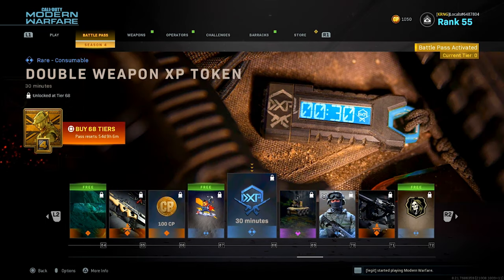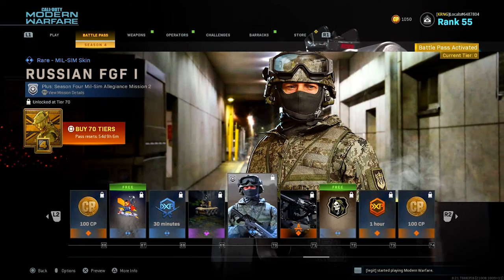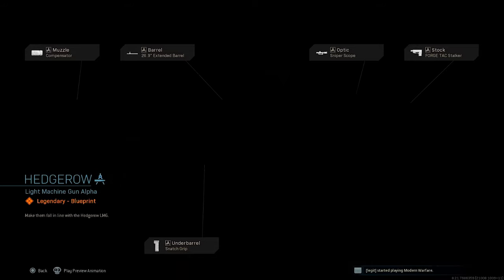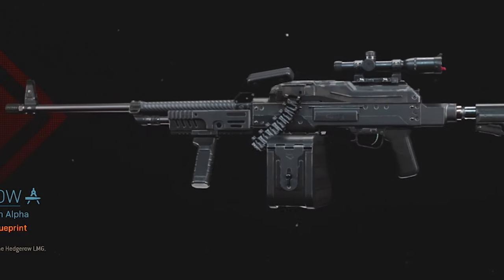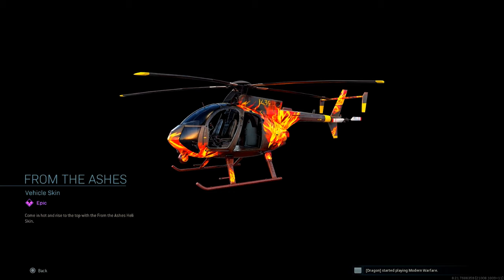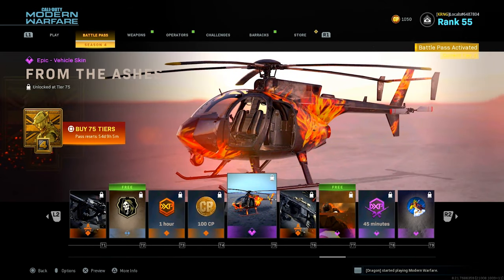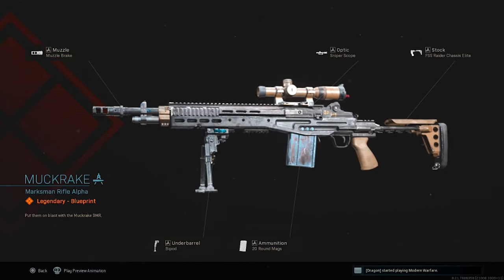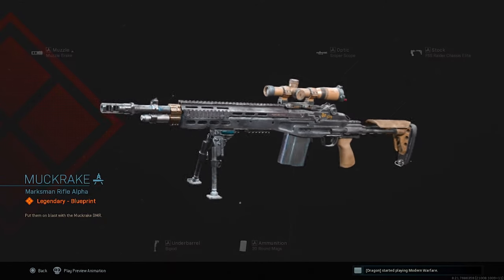Got 100 COD points right here. Double weapon XP token for 30 minutes. We got another charm — we got three charms in this, that's sick. We got a Russian FGF skin right here. Another freaking light machine gun — it's not even that nice, it's whatever. Got another 100 COD points. From the Ashes helicopter skin — oh, it looks crazy! I love it. I'm definitely going to equip that.